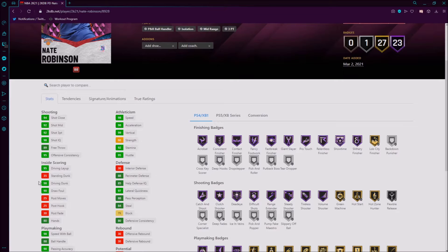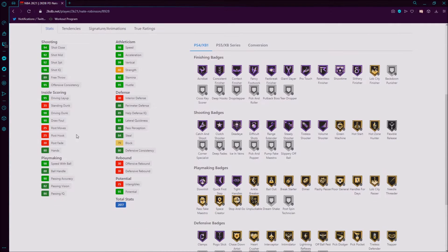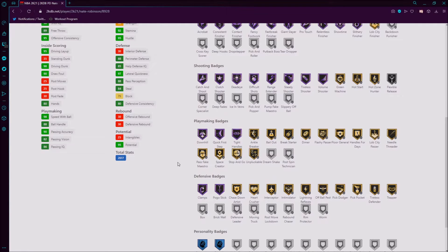92 three-pointer is pretty good. 98 driving dunk is pretty good for a 5'9" guard, with a 99 vertical, 98 speed and acceleration, and only an 88 ball handling — obviously that could be fixed with a shoe. There's no rebounding, but an 88 perimeter defense is still pretty good.